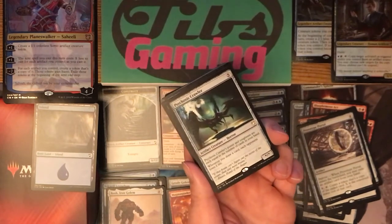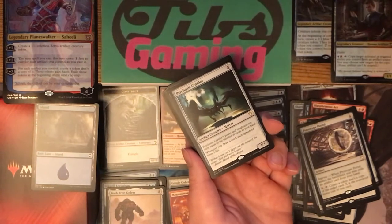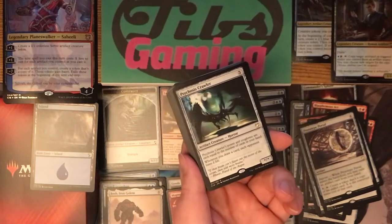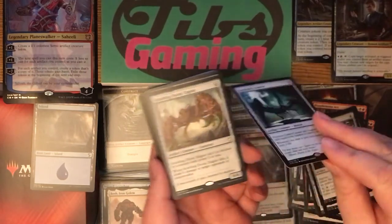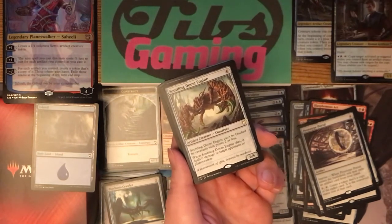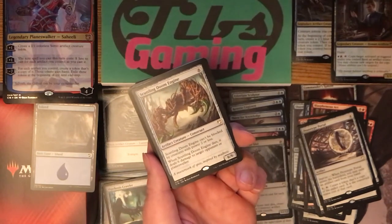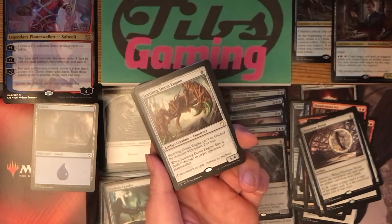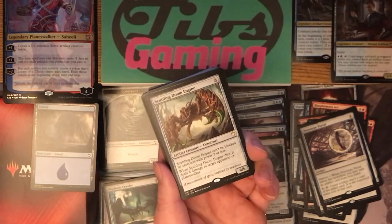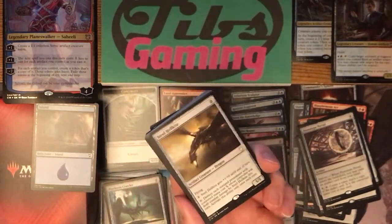Psychosis Crawler — five generic for an artifact creature horror. Power and toughness equal the number of cards in your hand. Whenever you draw a card, each opponent loses one life. There's a decent amount of card draw, so one damage is nice, but I feel like this is the kind of deck where I'm going to want to be emptying my hand a lot, so I'm not a big fan. Scuttling Doom Engine — six generic for an artifact creature construct, six-six. It can't be blocked by creatures with power two or less. When it dies, it deals six damage to target opponent or planeswalker. Dealing damage to planeswalkers is always good. It's an artifact so it's on theme, and it can't be chump blocked. I'm going to throw it in the maybe pile — something I might consider cutting at some point.